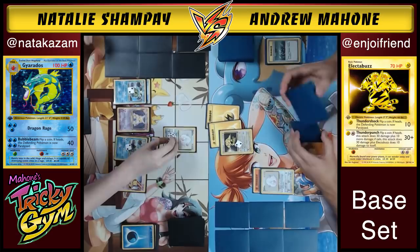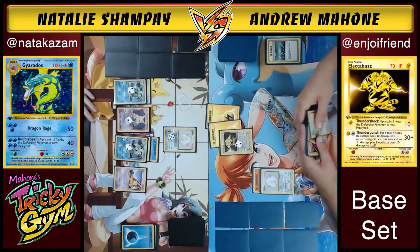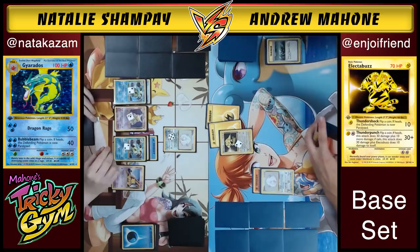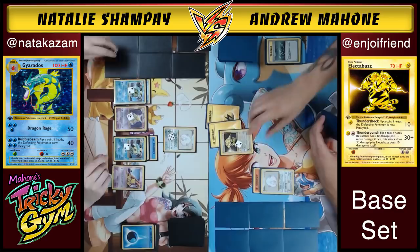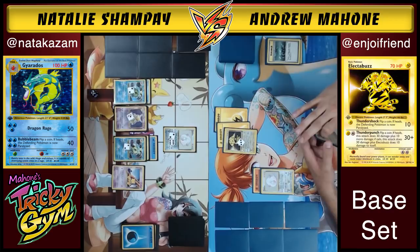Andrew goes in and — just knocking himself out with Thunder Punch is becoming a real possibility. More damage to himself. He was assuming he'd draw into another basic Pokemon eventually. It's looking like he might not hit any Bills, and he could very well knock himself out with Thunder Punch. Natalie does some Damage Swap — thinking about where to put the counters on the Gyarados.